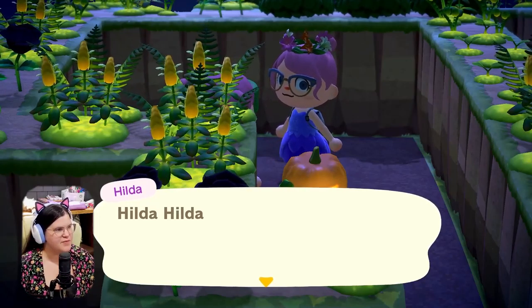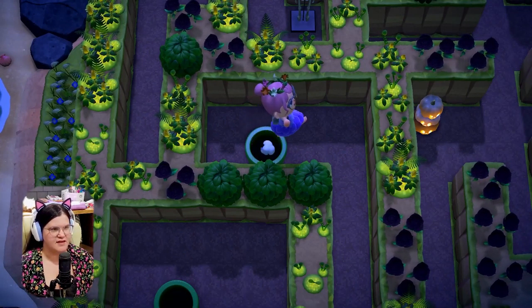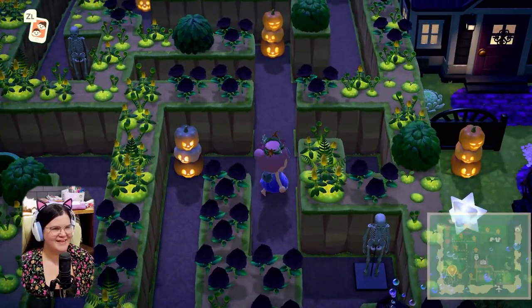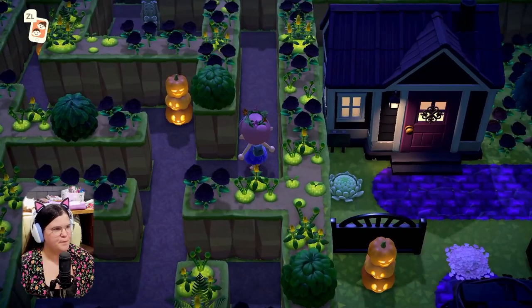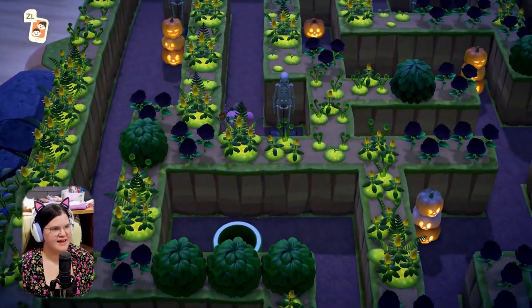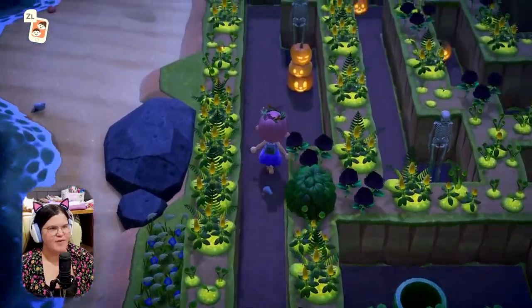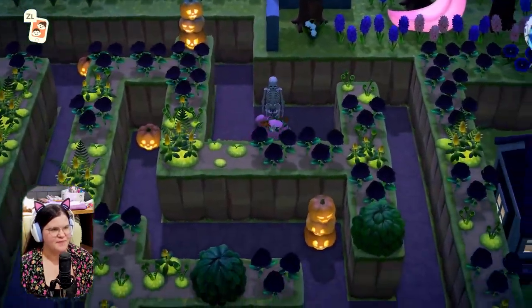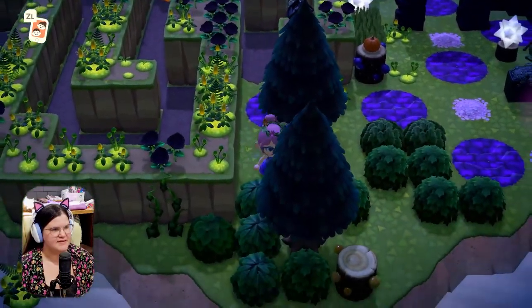Oh no — Supernova just crashed. Supernova will restart in a moment. We're going to find our way through. Welcome, Bear Heart — hope your day is amazing! We're checking out Juniper's island right now and it includes a maze. Wait — are these just dead ends? It could very well be. It's very cute though, I like the maze — it looks really nice with the colors.